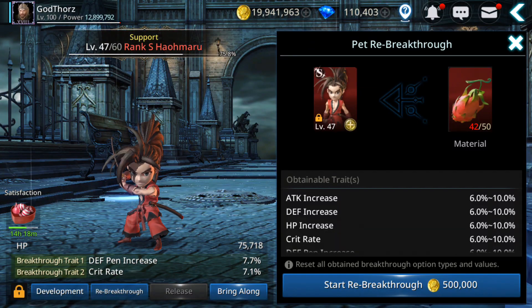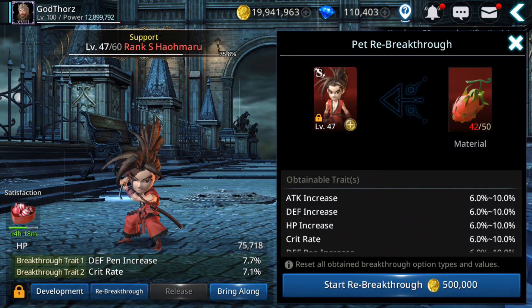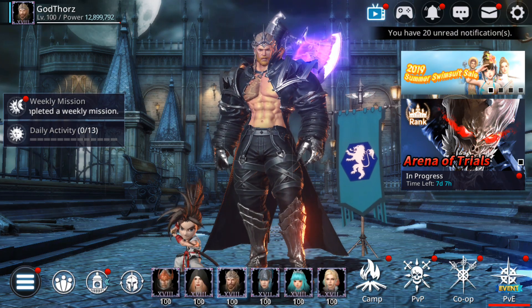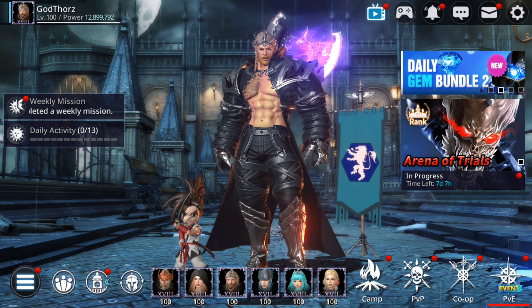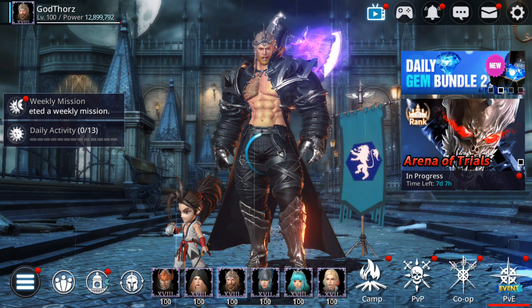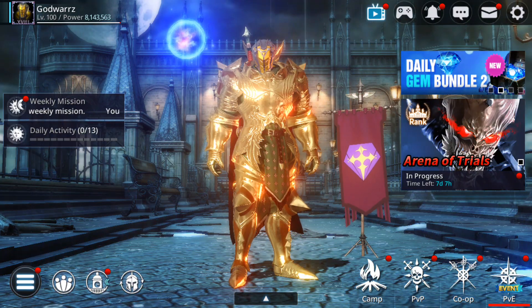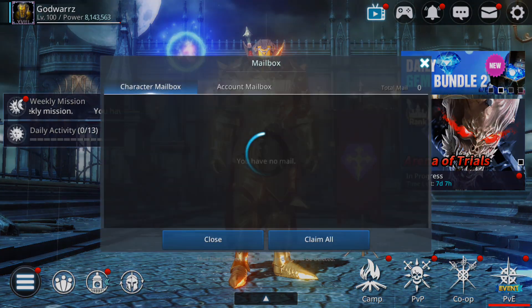I want some HP, maybe defense increase, because I want to be full support with that pet. Now let's start with the warrior, and the last will be the berserker where I'm also going to do the re-breakthrough, so let's see.